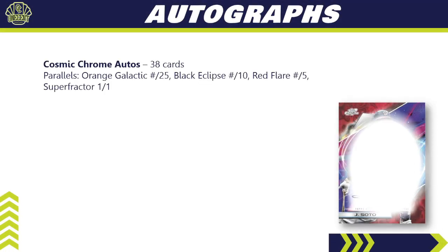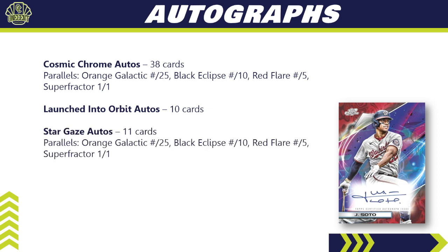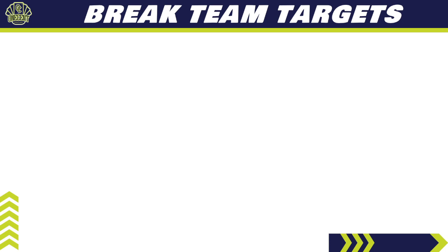For autographs, the Cosmic Chrome autos are the standard ones you'll find — 38 cards in the subset with a parallel breakdown of Orange Galactic, Black Eclipse, Red Flare, and super fracture. The Stargazing autos have 11 cards in the subset with the same parallel breakdown. Those are the only autos you can get out of this set, so it is a very tight set overall.